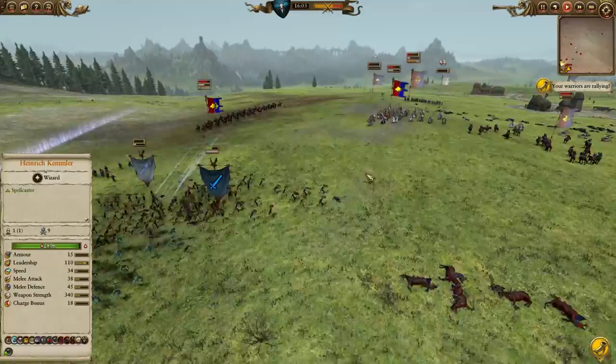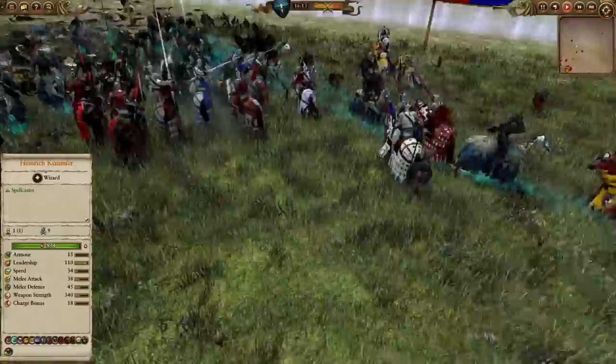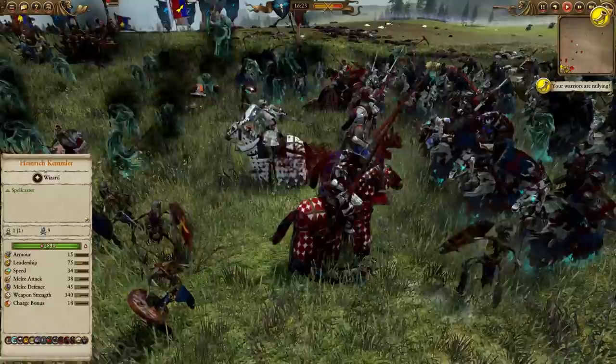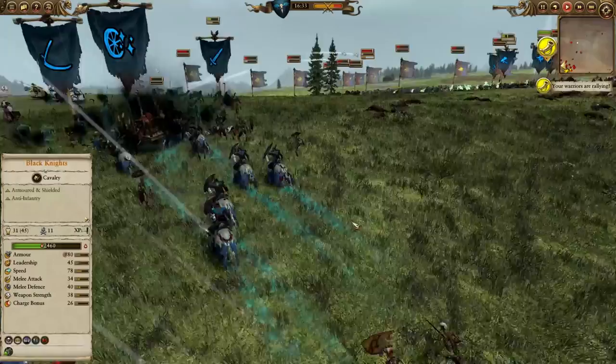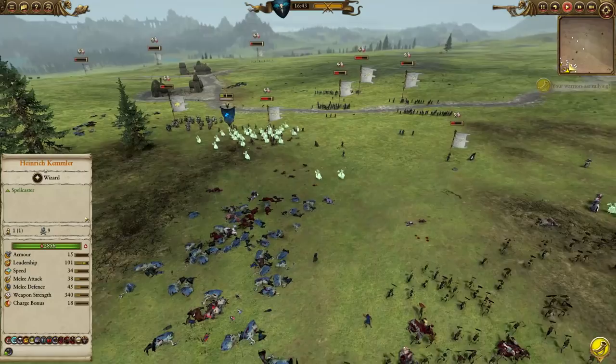In comes some Knights Errant in a nasty charge - our Skelingtons are not ready for that, Skelingtons going everywhere. But a counter charge from the Black Knights locks them in place, and then the Cain Wraiths come in as well and they get overwhelmed. Even the corpse cart getting stuck in - it's not doing any damage but it just wants to be part of the action. Those last few Bretonnian knights are now running, army losses taking effect, and the entire Bretonnian army is now routing. We're going to chase down some more.